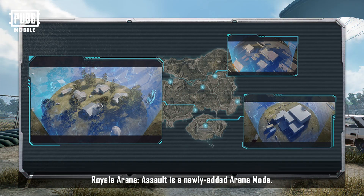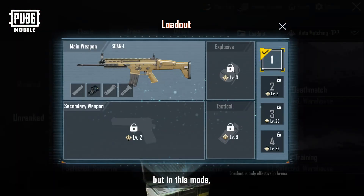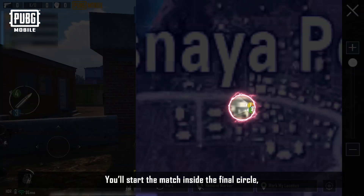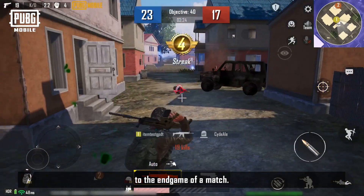Royal Arena Assault is a newly added arena mode. It has the same fast pace and terrain restrictions as other arena modes, but in this mode you can directly use your preset firearms. You'll start the match inside the final circle — a small play zone that is densely packed with enemies — giving you the experience of jumping directly to the endgame of a match.